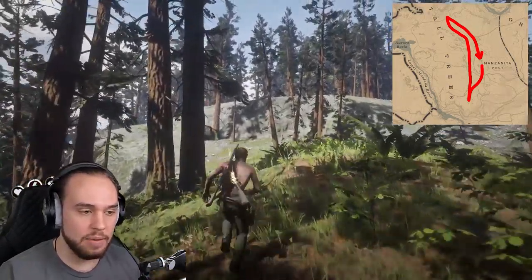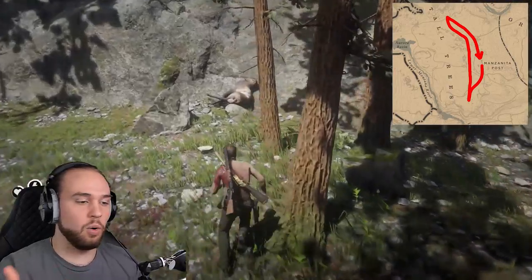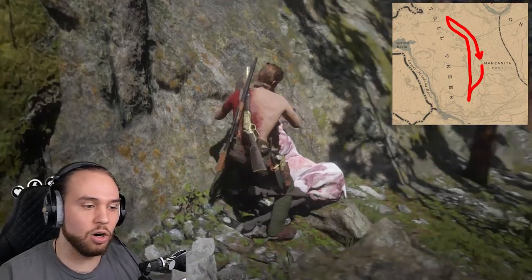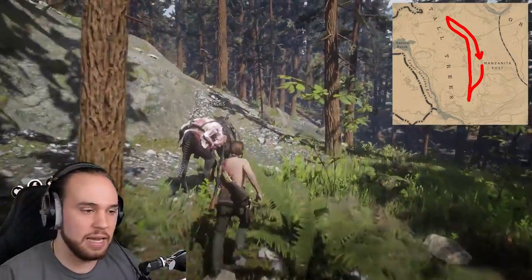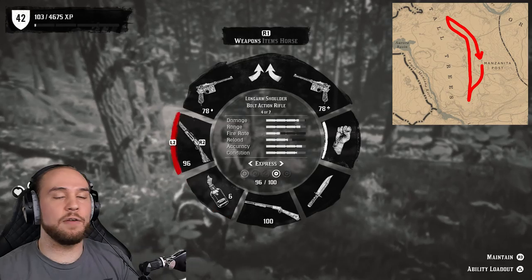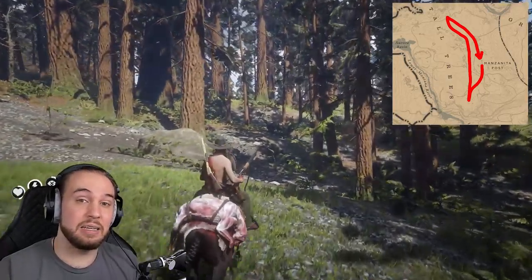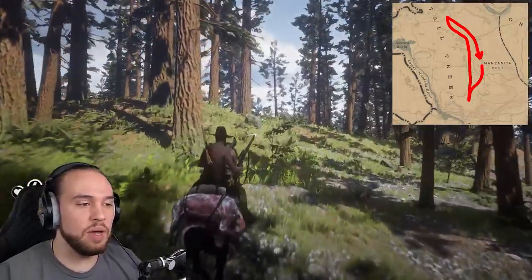Once you hit the cabins, it'll normally be a cougar if you're there first. Otherwise, grab the bear, the deer that spawn there, or do the gang hideout. Head north and there are going to be some elk, bunnies, and deer off to the right and left. There are trees here so it's a little harder to hunt. There's a road that goes between two rocks with little cliffs on the side, and there's actually a gang ambush that can happen there as well, adding some excitement.